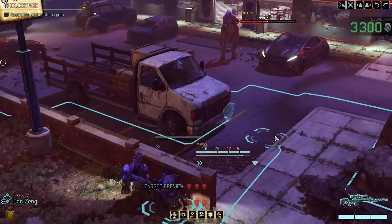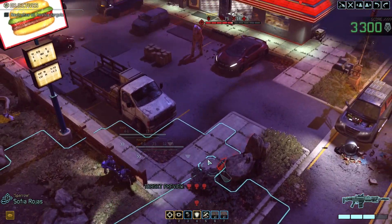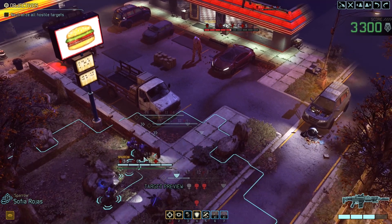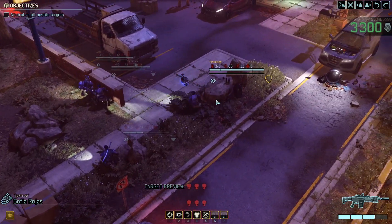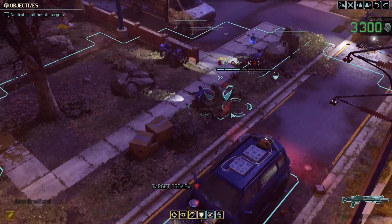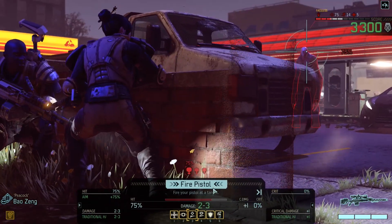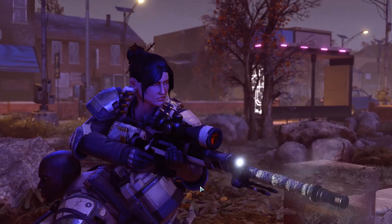We only have a 40% chance to hit from here, which is not great. We can move a tiny bit closer but not much, and I don't want to be too close to the faceless. 34% on the sectoid - a little too low for my taste. 40% is our best chance. Let's try - nope, missed. The sectoid will use a sonic ability as expected. One of our soldiers panicked.